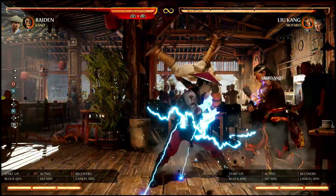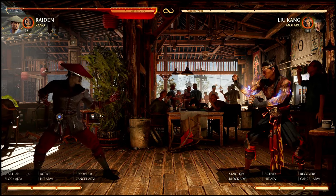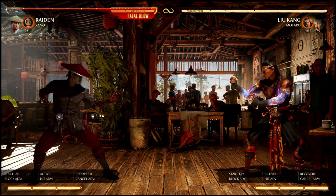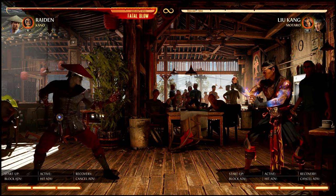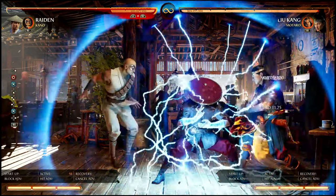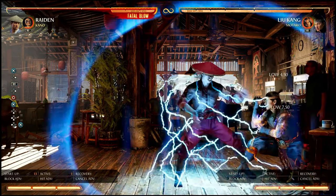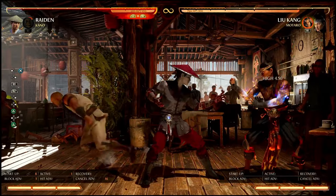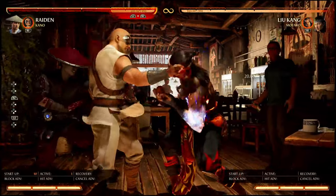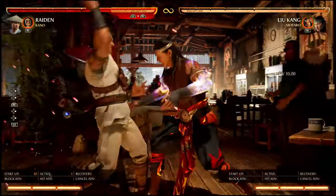Kano gets you extra damage on your combos, but I'm not entirely sure it's worth it, because it's a whole lot smarter to use Kano for the chip damage, safe jumps, and pressure rather than for damage. Raiden's damage is pretty solid — it's not what it used to be, but he doesn't really need extra damage. In the corner especially, he is just a machine. You can mix up with stand two, throws, and back two, because his throw gives some pretty good oki.